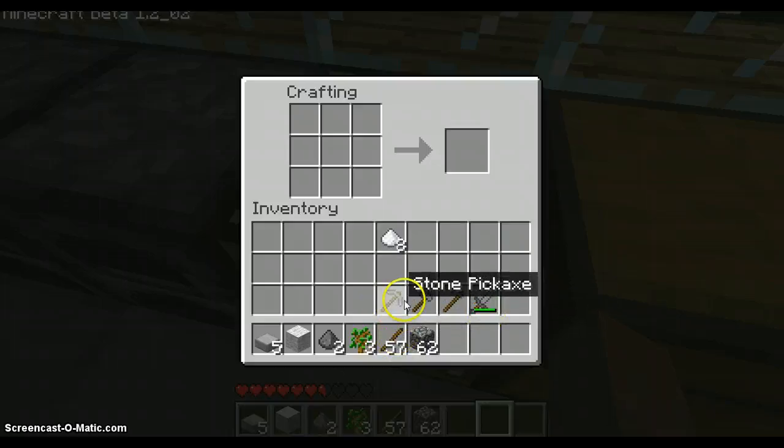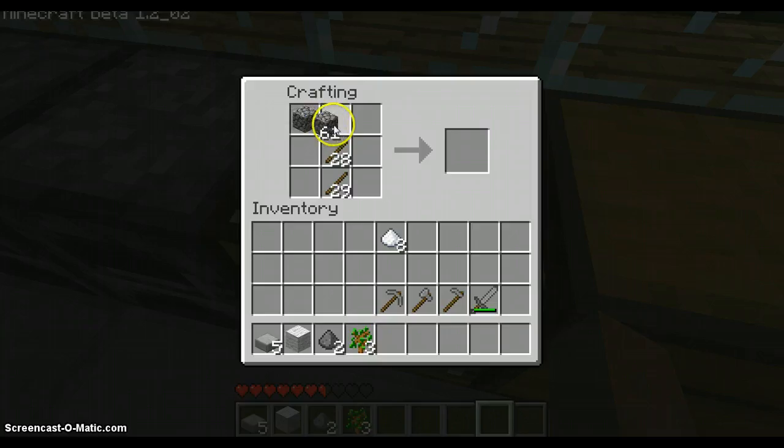Now look at all of these. They all have a kind of shape that you could probably match in this crafting table. If you take these sticks and put this right here — if you right-click it, it breaks it in half evenly if you have an even number. Right-click, right-click — that gives you the hoe. You have the stone hoe right here.